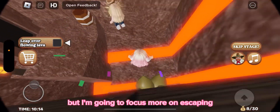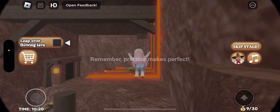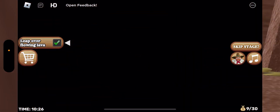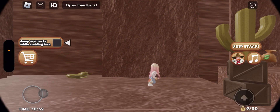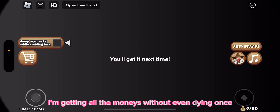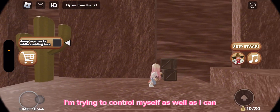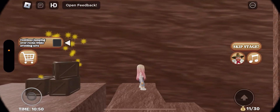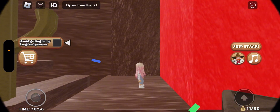I'm gonna stop getting money — well, I'm still gonna get money but focus more on escaping. Oh my god, I fell down — I thought there was something there. I jumped off the edge. Drop out of the rocks while avoiding lava. Oh my god, I'm getting all the money without dying once. I'm trying to control myself as best I can. I can't pass — I'm trying to avoid these lava presses.